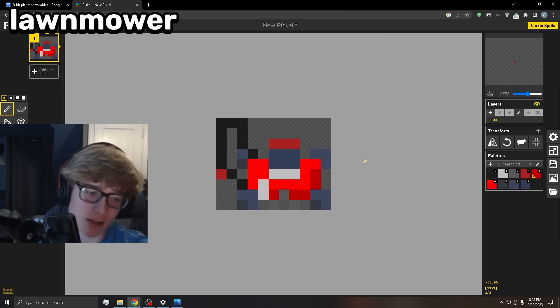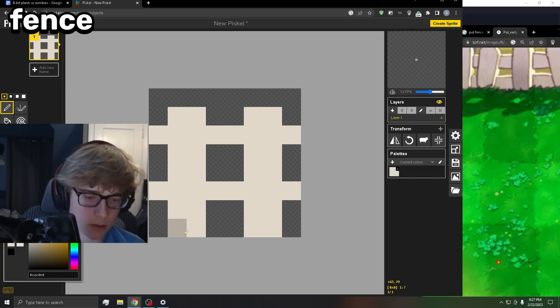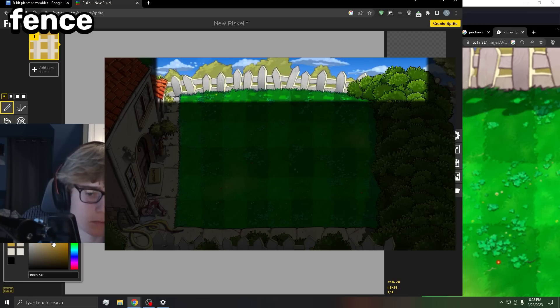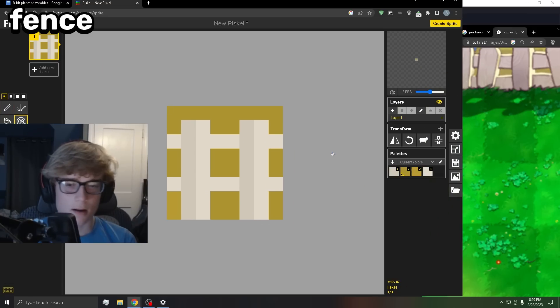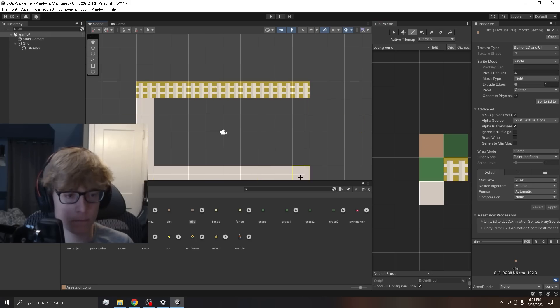At first glance it might not look like a lawnmower, but when you really think about it, it kind of does. Now for the last sprite I need — the fence at the top of the level — and it ended up being pretty easy to make. There's the fence, and all the sprites are complete.